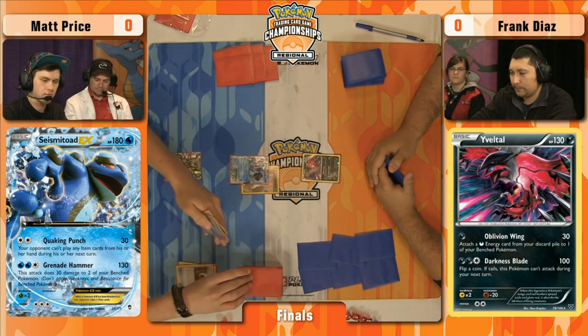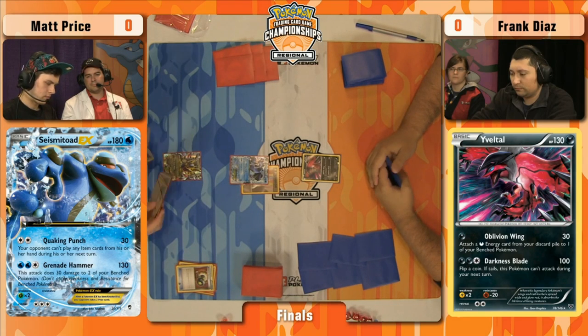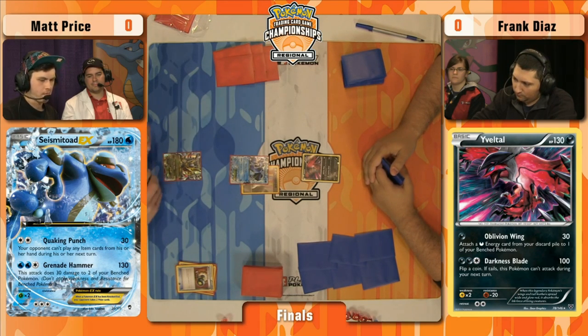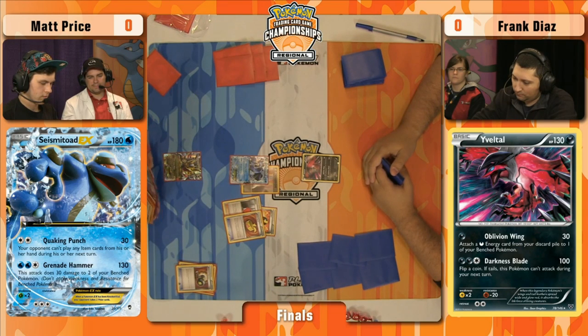One of the biggest things for him is he's going to want to play as many item cards as he can because he's going to be hit by Seismitoad's Quaking Punch by next turn. Matt plays a Professor Juniper, discards his hand, and opts to discard a Silent Lab. That's actually a pretty good card in this matchup because it can shut off things like Keldeo EX's Rush In.